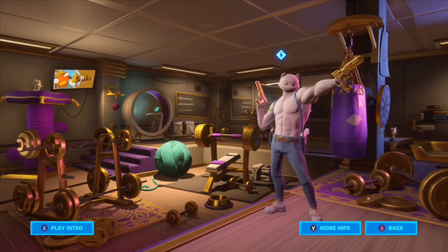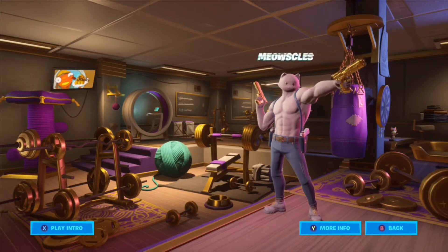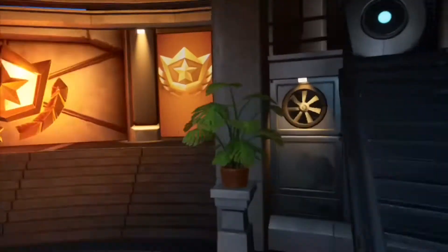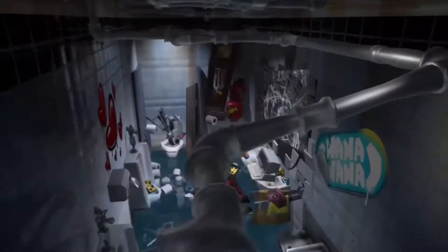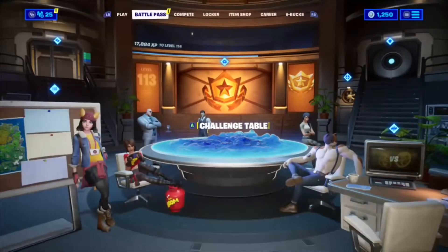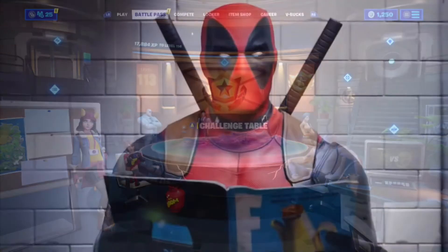I was wondering if maybe these rooms — we have councils here — could lead to something more. Where are these on the Fortnite map? That's the question. Where would they be located lore-wise? Would they be on the island, or on a different island? Because this is presumably the Agency, right? We hear them calling Deadpool out in the Deadpool release trailer.